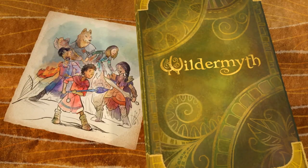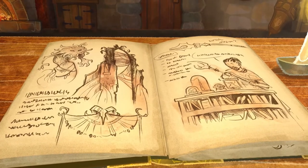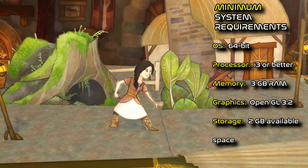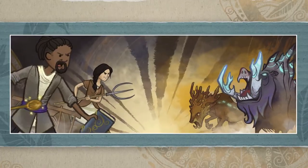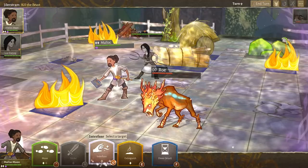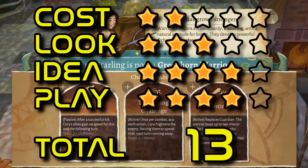Wildermyth, released in June, follows heroes over their whole careers, from their pitchfork days to their powerful primes, and on into old age and memory. It's a party-based procedural storytelling RPG where tactical combat and story decisions will alter your world and reshape your cast of characters. Reminiscent of tabletop role-playing, unique heroes are born in unique settings every game. They age, transform, fall in love, disagree, and make harrowing sacrifices. Scores: cost 2, look 3, idea 4, play 4. Total 13.